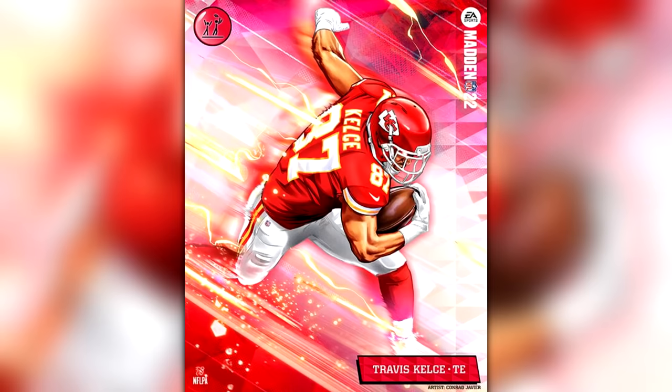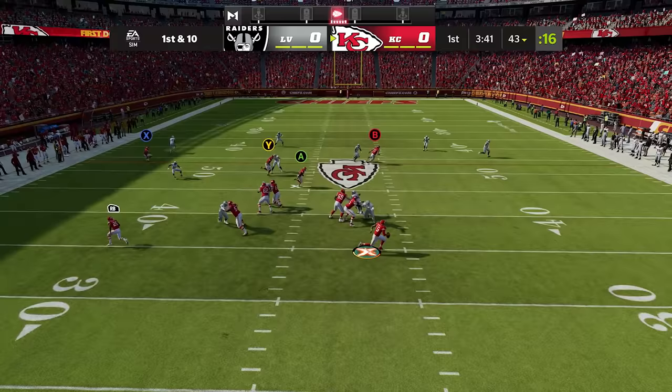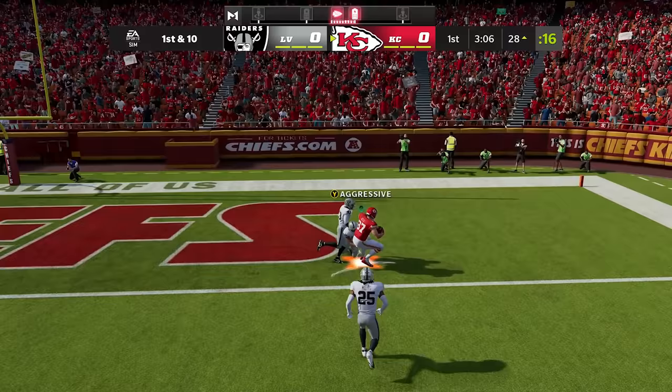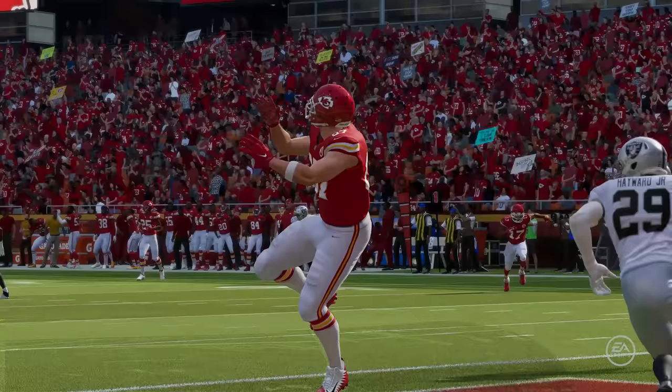Travis Kelce's X-Factor is Double Me, which allows him to win aggressive catches versus single coverage. To get him into the zone he needs two receptions of 20 plus yards in the air. Now he's active — you better put two bodies on him, because if you don't he's going up for the easy aggressive catch. The best tight end in the game, 99 overall, with the best ability.